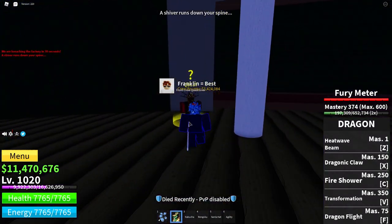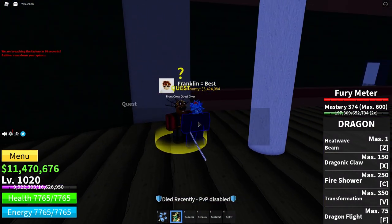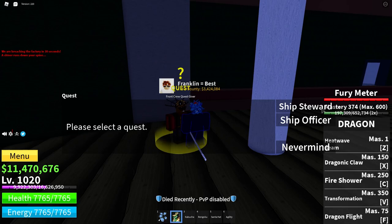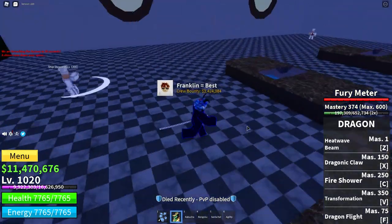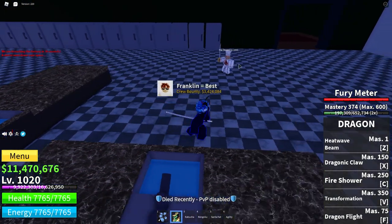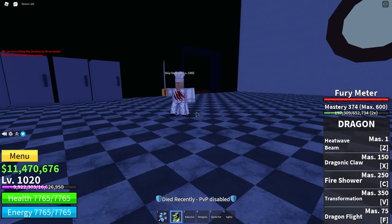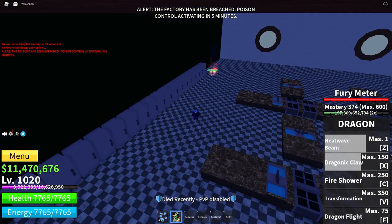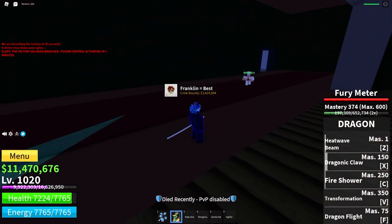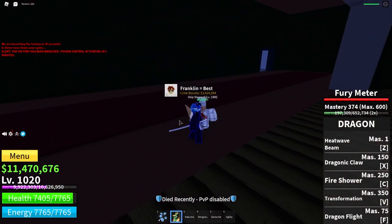Then come over to this guy — the Front Crew quest giver — and get the Ship Steward quest. The ship stewards are in here. As you can see, they're all like cooks, but scarier. Defeat them until you are level 1,394.